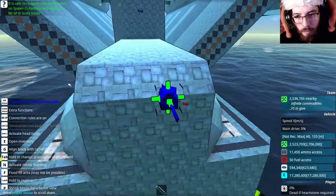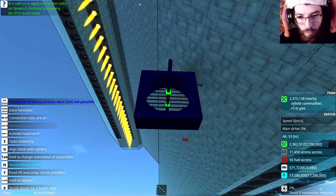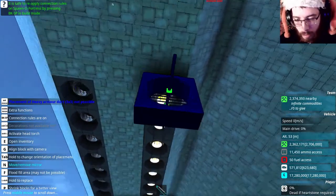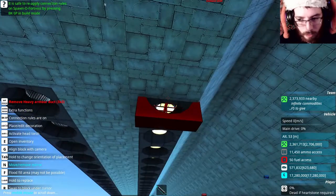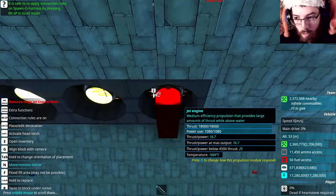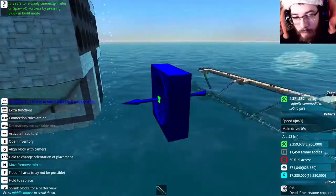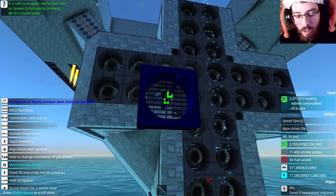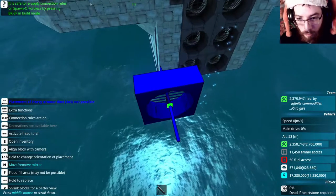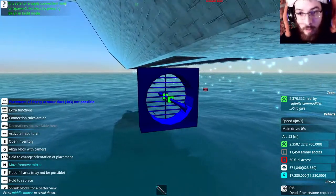I kind of forgot to add something important - rear thrusters. Looks like I'm going to need to add more thrusters to this. But these thrusters are there, and at least it tries to fly! It looks like I'm going to need to add more of them to actually pull that off. The resources aren't going down as fast as they used to. But that's going to do it for this time - next time I will be adding more thrusters because I do want to get this thing to eventually fly.